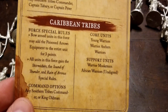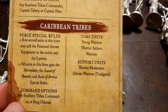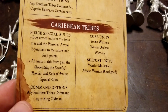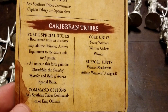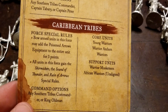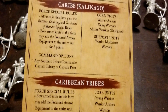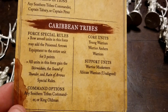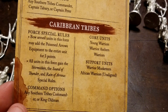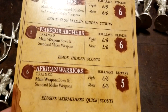For the Caribbean Tribes faction, core units are young warriors, warrior archers, and warriors; support units are warrior musketeers and African warriors. Bow-armed units may add poisoned arrows again for three points per unit. All units gain the skirmishers, sound of thunder, and rain of arrows special rules. Command options are any southern tribes commander or King Oldman.